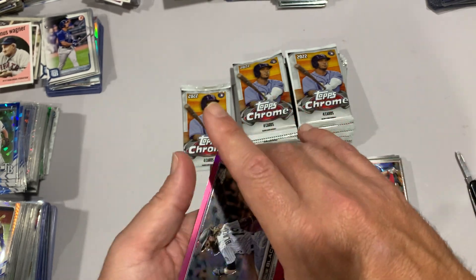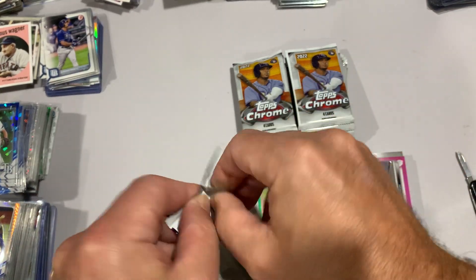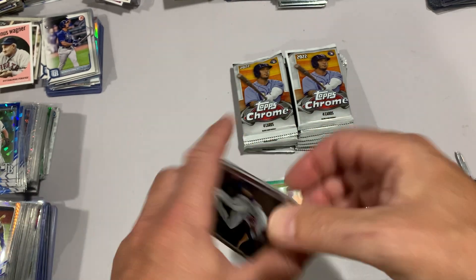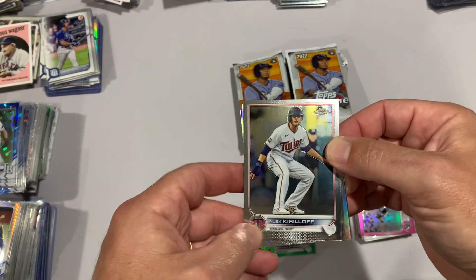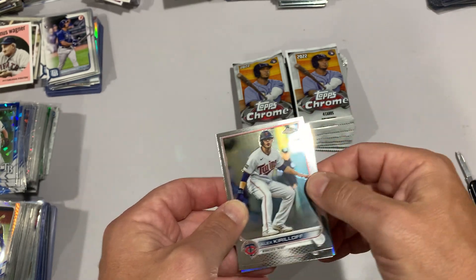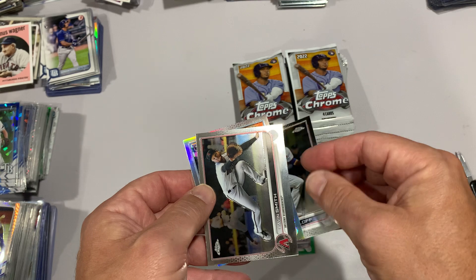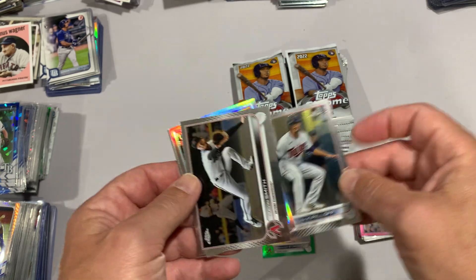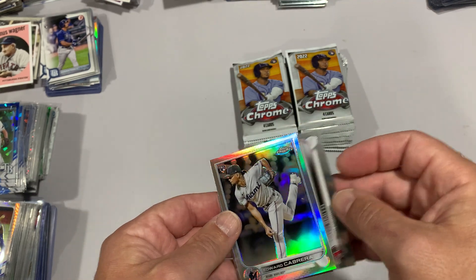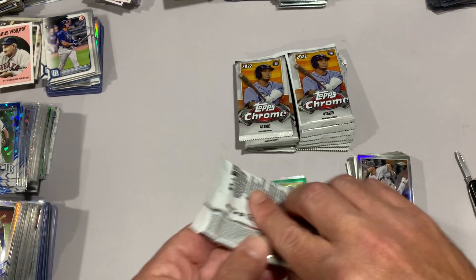Charlie Blackmon pink parallel, and last pack of the first blaster. I thought this would be a quick video but I got all flustered with the Spencer Strider. There's stuff all over these cards - they're quite dirty, looks like almost grease, probably from the rollers. First two cards had it, the last two did not. I'm going to have to go through those and clean those up. I've seen a lot of quality control issues and print lines in this product.